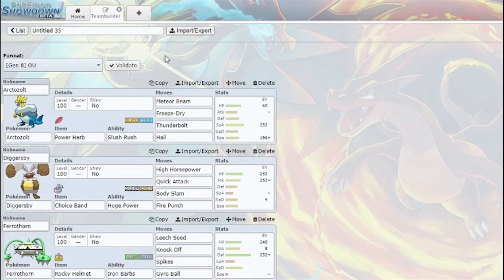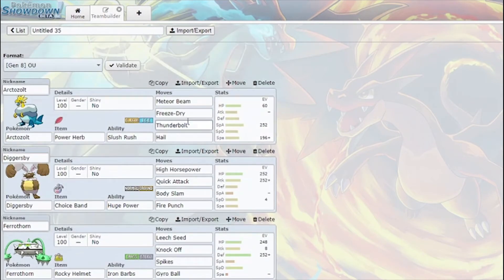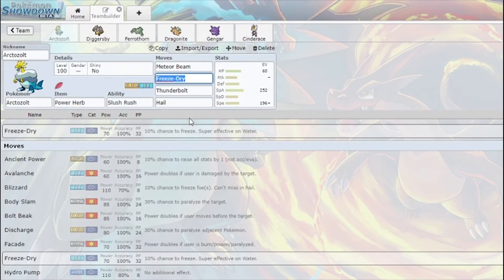Hello everyone, Trupple here, and I'm here with another Showdown Live, this time on Arctozolt, which is like one of the lesser known fossil Pokemon. It seemed really fun to me because what switches in on Freeze Dry plus Thunderbolt? And then I started looking into it and I learned it learns Meteor Beam, so I made this kind of like a self-contained sweeper.